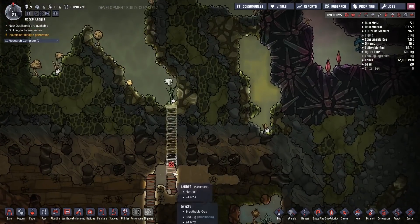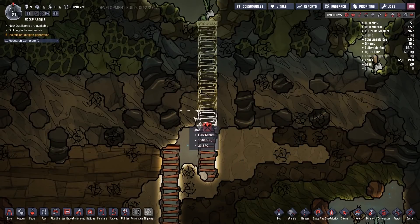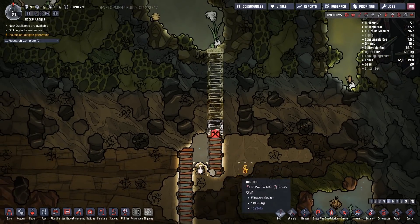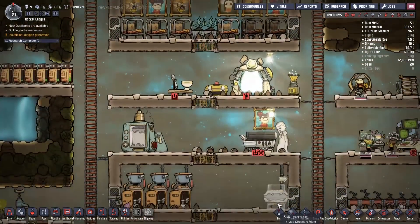Oh no, we can't do that. What is this? Sandstone? No, it's granite. We can't get through the granite. Damn it. So we do need a miner, and we don't have one.